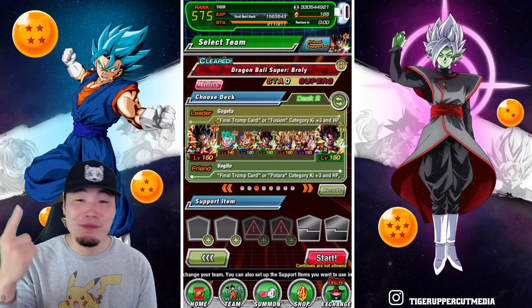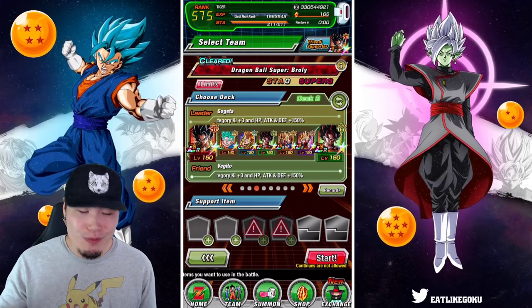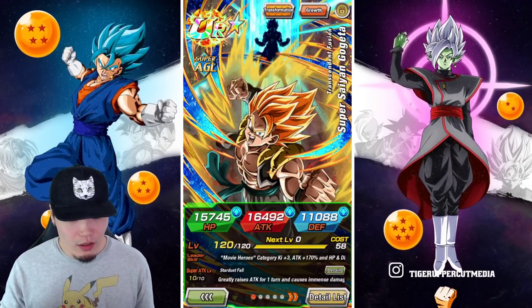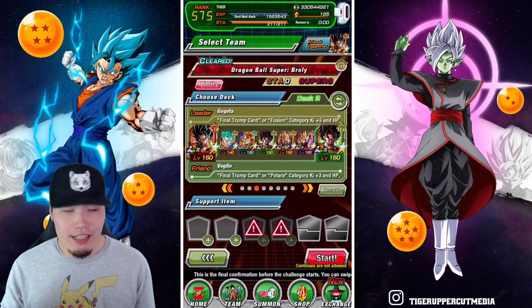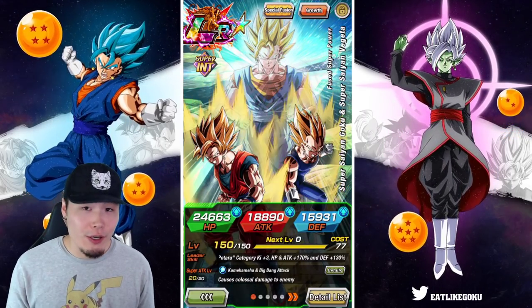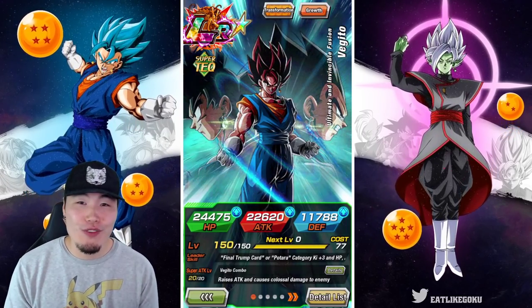Link somewhere above my head. So quick rundown of the team before we jump into it. We have LR Vegito Blue, Fizz Vegito Blue, AGL Blue Gogeta, Tech LR Vegito Blue, and of course Fizz Gogeta as well as Int Vegito. The friend here is a 100% Tech LR Vegito Blue.